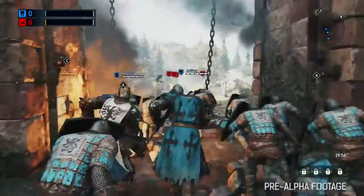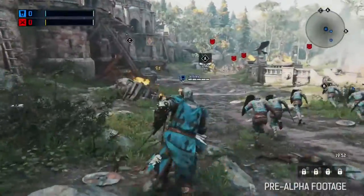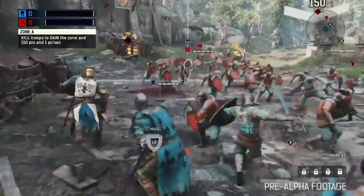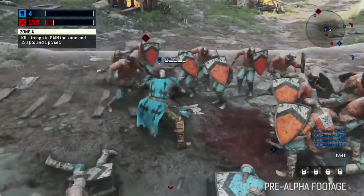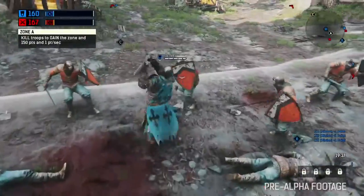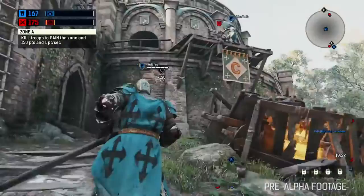Alright, we're playing Dominion Mode, so this is 4v4. Two teams both trying to dominate the battlefield by way of three strategic control zones. Here we are following my character, a knight, with my knight brothers and sisters. Our immediate priority was to gain control of Capture Zone A. We plan on doing that by pushing the attacking front back and out of the zone. Speaking of pushing people out of the zone, check this out.